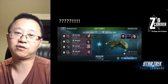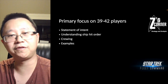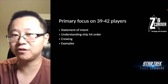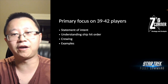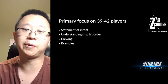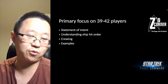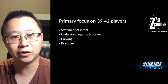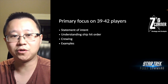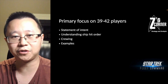For the purpose of this video we'll make a few assumptions. I'm going to focus primarily on ops 39 to 42 players, meaning you hopefully have a fifth dock — five docks and five ships available. We'll talk about the statement of intent, understanding the ship hit order, some crewing examples, and then jump into the game to show a couple of examples.